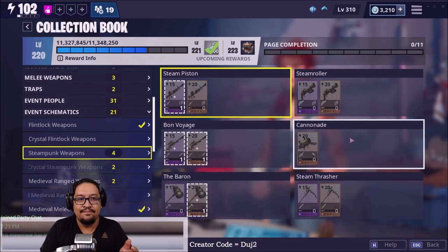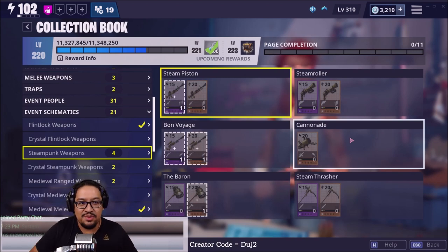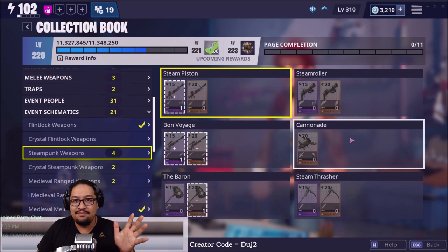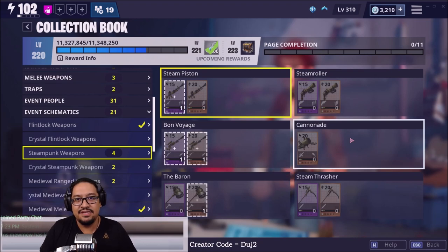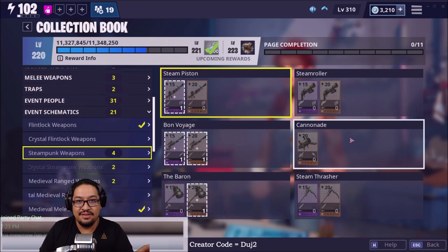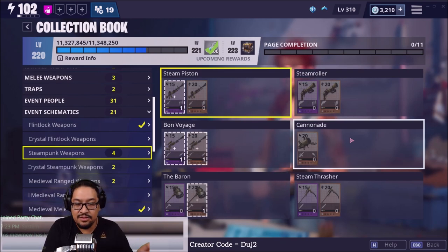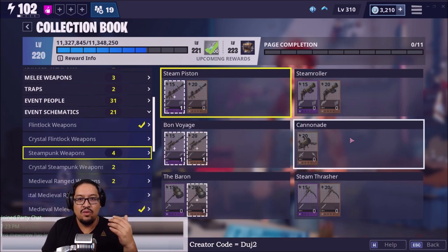Let me know what you want to see first — gameplay of the Steam Piston and Steam Roller, or the Broadside first. The Steam Piston has a new perk which is a cone of damage behind the target. Personally I don't think it's the best for my gameplay style, but let me know how you've been using that cone of damage. The Steam Roller pistol I love — it's been really interesting. The stats I put on that one I've kept, but the Steam Piston I did change later.